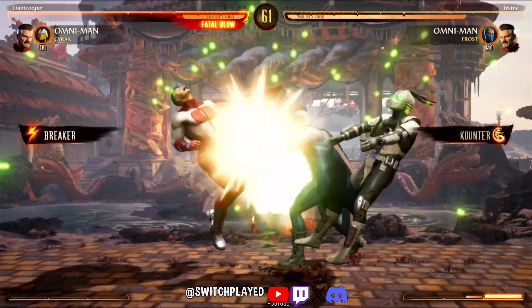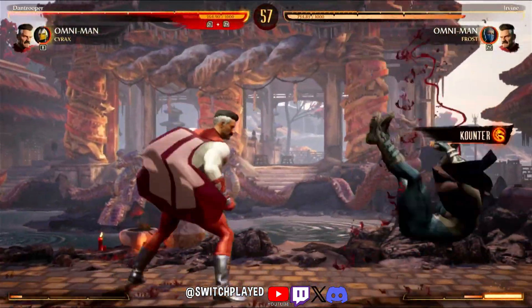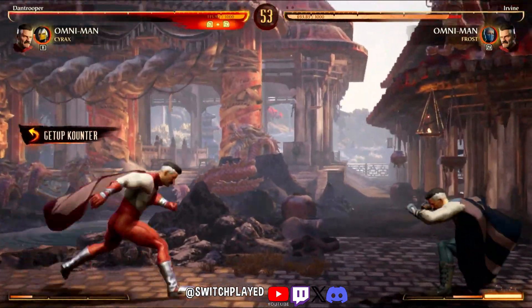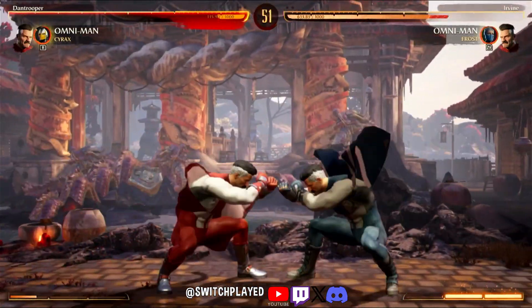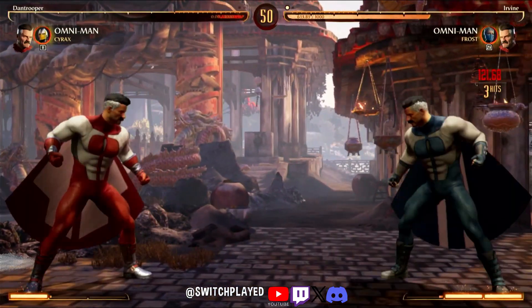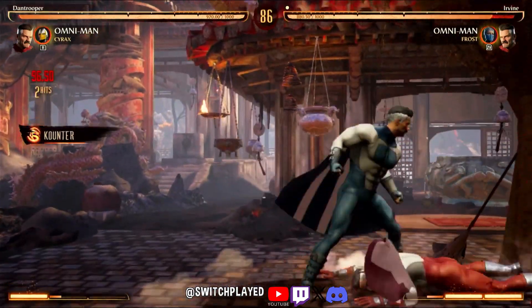Oh my god, I managed to hit him right out of his overhead. Dude, did you really just chest-bump me out of the air? That is messed up. I need to get used to the animation for that cross-up — it's actually really slow and very punishable, but I'm not used to seeing it.